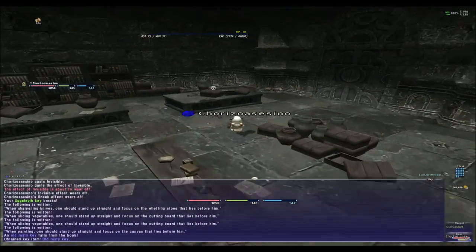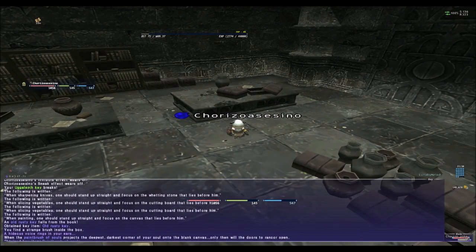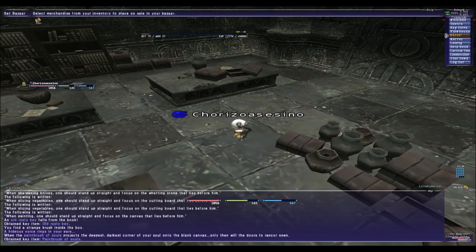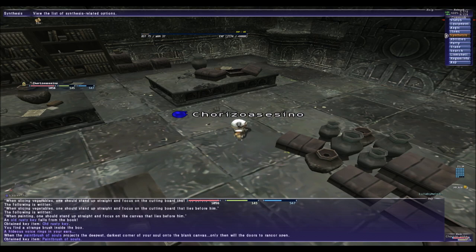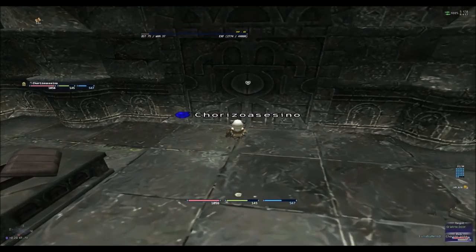There you go — we got the rusty key item. So far you know what to do. What you need to do next is just go to the area and open the door. It's easy to do. When you click on it, you need to wait 20 seconds and then the gate is going to open.